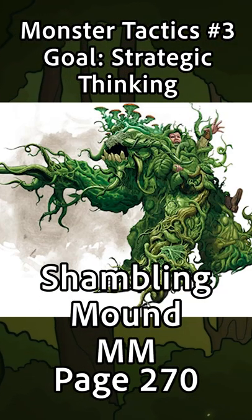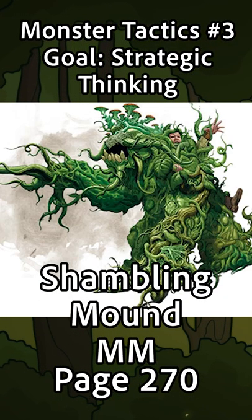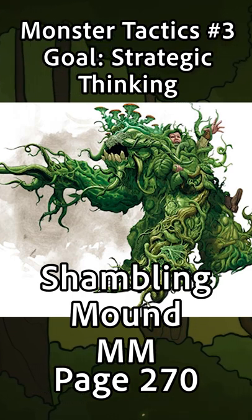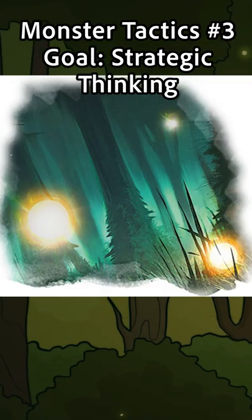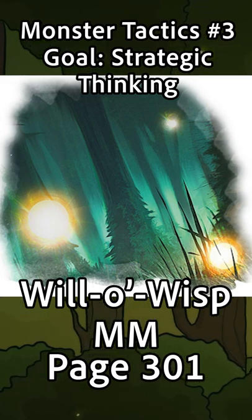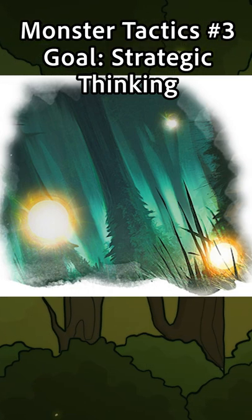Alright, so Shambling Mounds are big plant monsters that are not only immune to lightning damage, but actually get healed by it in an amount equal to the damage dealt. Will-O-Wisps are tiny undead creatures that deal a decent amount of lightning damage and can also go invisible.